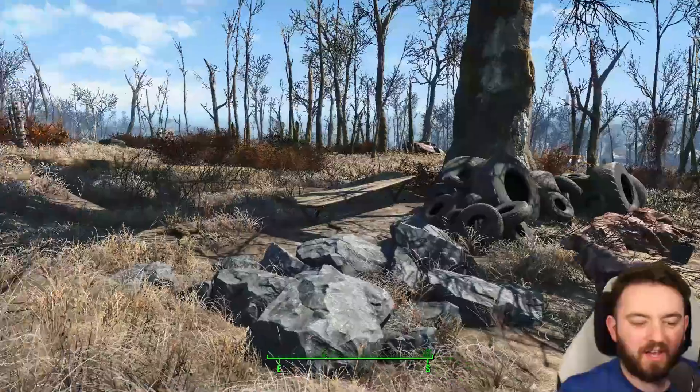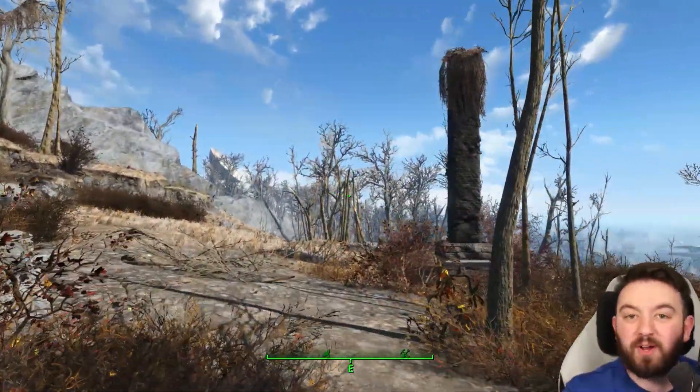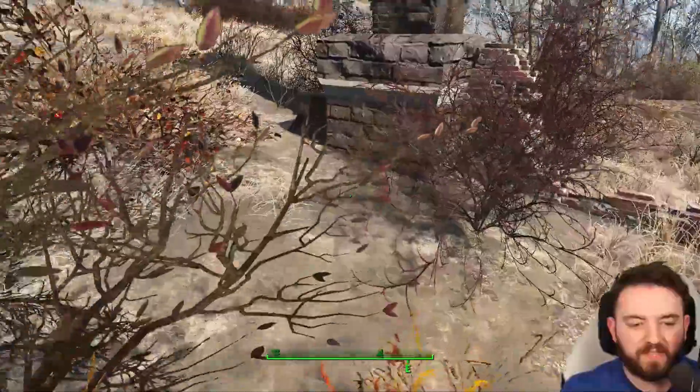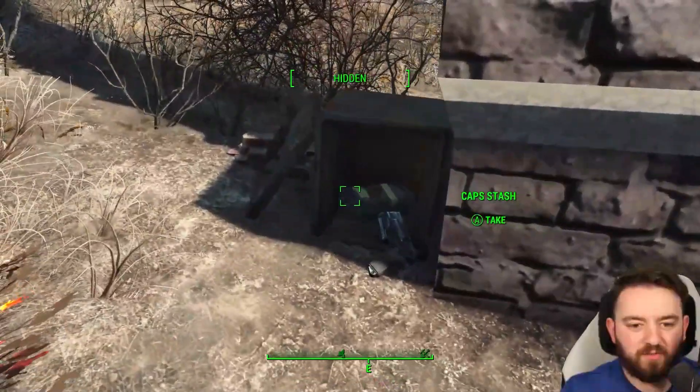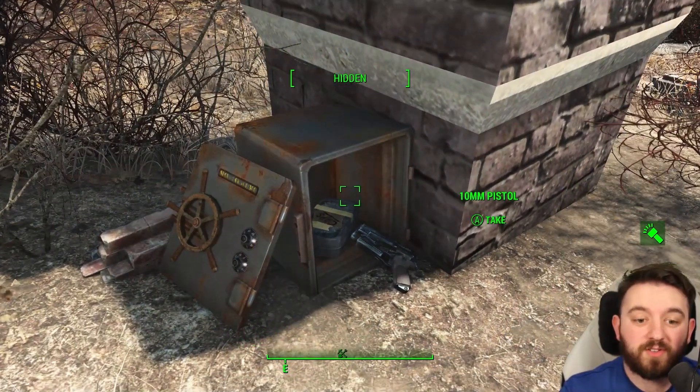I found a very interesting location that somehow went completely under the radar. This tall chimney stack, part of an old building — you can see the foundations and the walls — has a cap stash and a 10mm pistol in an opened safe.